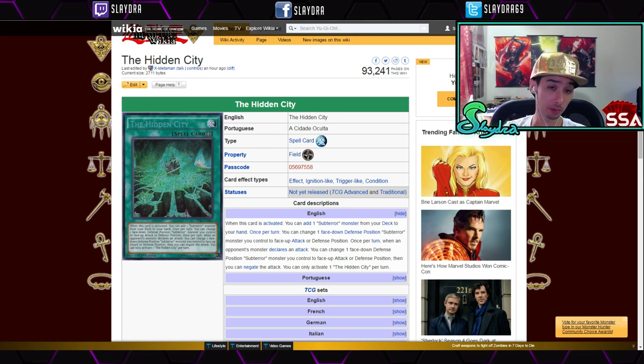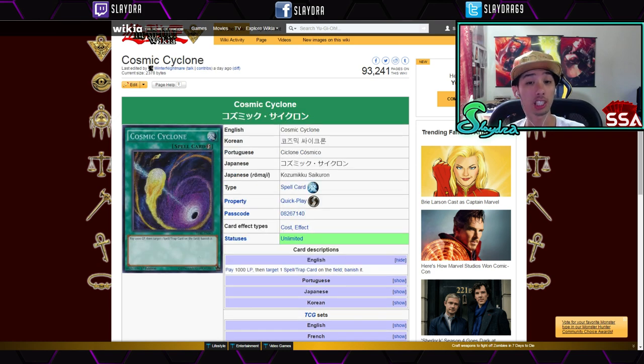For the Subterrors, we have the Hidden City, which is anywhere from 15 to 25 bucks right now. Again, all these prices are sneak peek. I think it's a decent card because it lets you add one card, and there's never a time where searching for an archetype piece is bad. Plus it has a bunch of awesome effects. I have gameplay of the Hidden City with my Subterrors linked in the description.